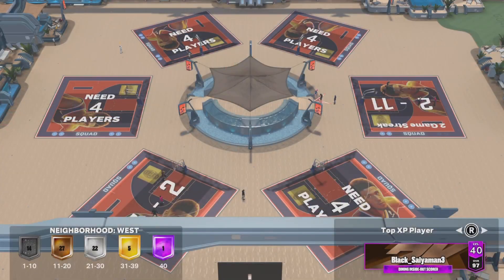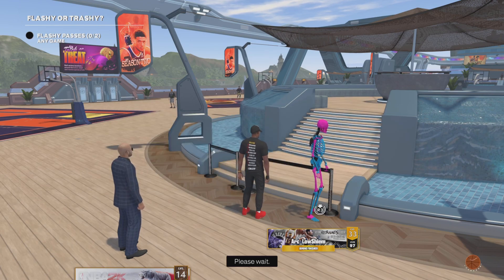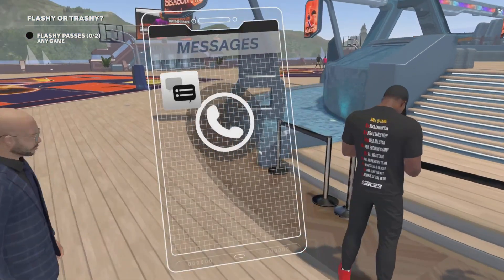Now if you come to the center of the deuces court by the low steps, you'll find the next location. Sometimes they don't let you claim it — just pull out your phone, press circle, and it should let you claim your reward.